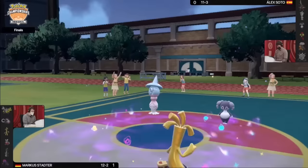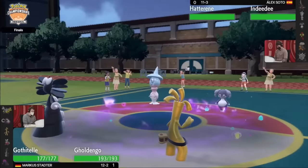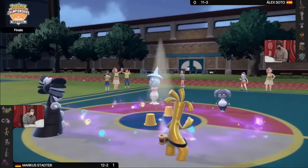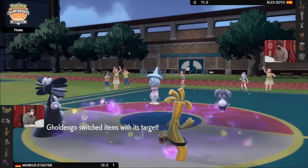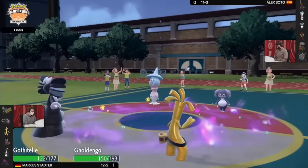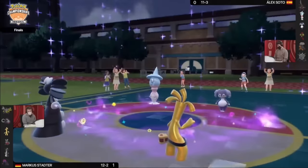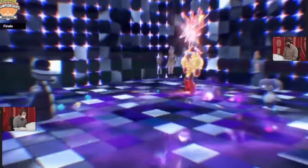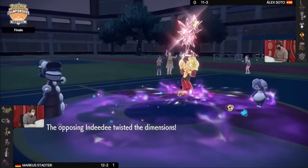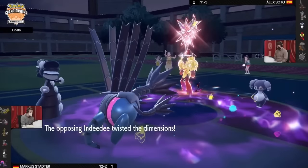Instead of attacking with his Iron Jugulus and switching out his Goldango, he switches Iron Jugulus into Gothitel. While he can't lower his opponent's stats with Goldango, he can do something far more evil. Markus uses Trick into his opponent's Ndeity, which switches their items. Markus' Goldango was holding the Choice Specs, an item that boosts damage output but forces the holder to use the same move over and over until they switch. And by bringing in his Gothitel, Markus ensures his opponent can't switch out. Unfortunately for Alex, his Ndeity uses Trick Room — a move central to his strategy that causes slow Pokemon to move before faster ones — but because of the Choice Specs, Ndeity is forced to continue using Trick Room for the rest of the battle. Using Trick Room after the effect is already up removes it.